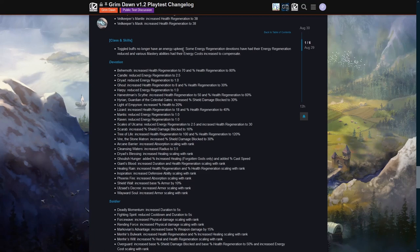Toggle buffs no longer have an energy upkeep. Some energy regeneration devotions have had their energy regeneration reduced, and various mastery abilities have had their energy costs adjusted to compensate. Essentially your buffs don't drain energy anymore — they still reserve it, but they no longer also reduce your energy regen. Previously if you stacked enough of them it was possible to just drain your energy bar, which was hilarious but probably unintended.